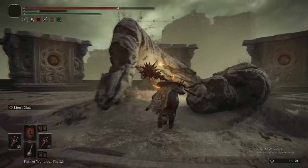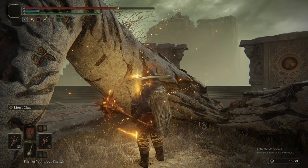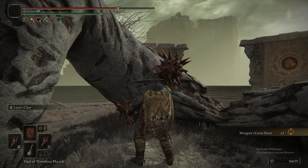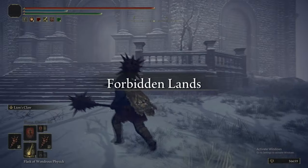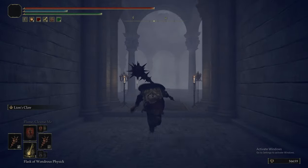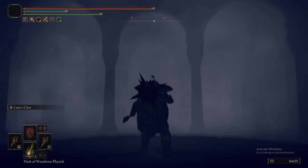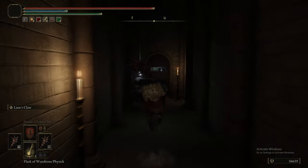I forget what rune it is from this tower — I think this is Morgott's rune. So we get Morgott's Great Rune. You also get Mohg's Great Rune from that tower, and that's the reason there's a grace right at the top, so that when you do get Mohg's Rune, you can just walk back to the top and pick it up. I actually didn't realise you got both from that one.